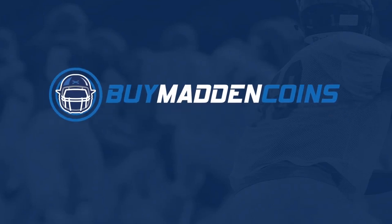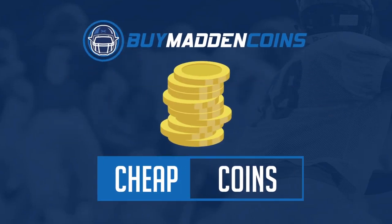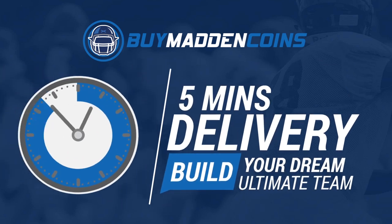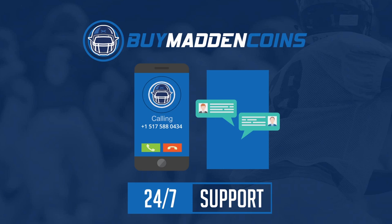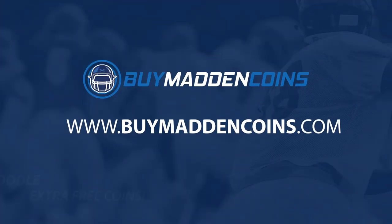I needed some coins to build that dream team you guys have always wanted. Make sure to check out my sponsor Buy Madden Coins — they have the cheapest, quickest, and most reliable coins on the market right now. Head over to Buy Madden Coins and use code Poodle at checkout for 20% off your order.